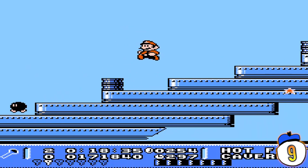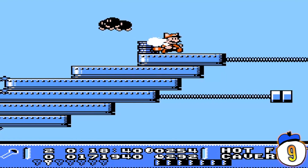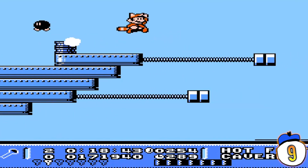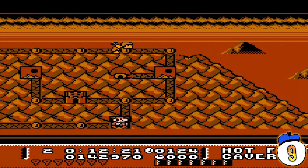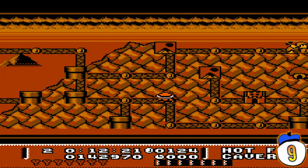This is a hack of SMB3 with completely new levels, new power-ups, and the ability to keep the boot power-up throughout the whole game like a normal item. There are secrets in many of the levels. The ultimate goal of the game is not just to complete each stage, but to find seven hidden keys — one in each world.